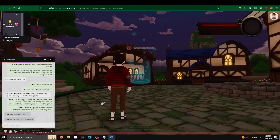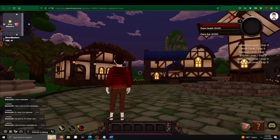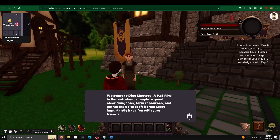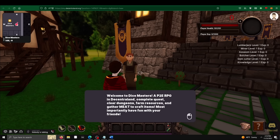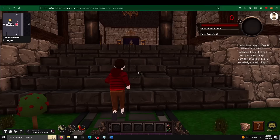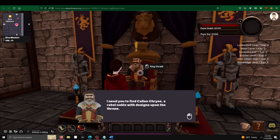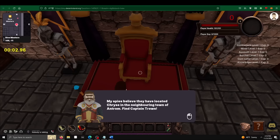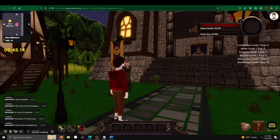The next stop is Dice Masters, one of the more populated worlds with a player count of seven. After loading in, I'm given no prompt, no instructions, nothing. I decide to talk to a woman outside the castle who greets me: 'Welcome to Dice Masters, a P2E RPG in Decentraland. Complete quests, clear dungeons, farm resources, and gather meat to craft items.' Heading into the castle, the king presents me with a quest to find a man named Callan Kreiss. I accept — and his model disappears. Nothing else happens. There are no instructions, directions, nor any indication that I've even picked up a quest.